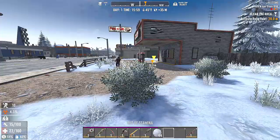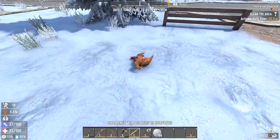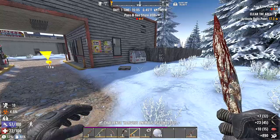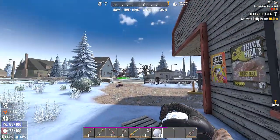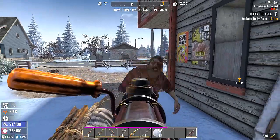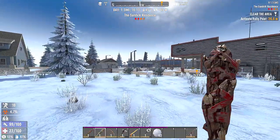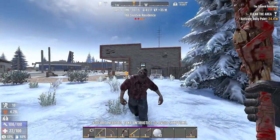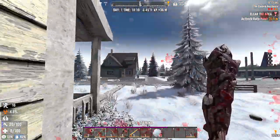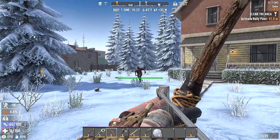Why did our screen just turn black? We gotta get out of here — we're at 22 health. That's a lot of our hit points. We gotta find something. We have 10 bullets. We're out of ammo. This guy — why is he so strong? We're at 22, we're gonna die! Now we're at eight! I just want to get through this stupid thing. We missed — we're out!